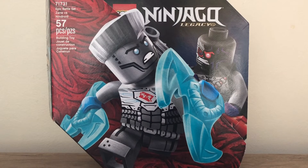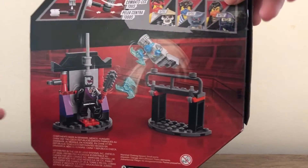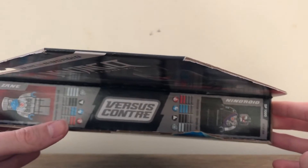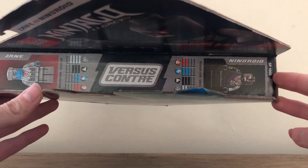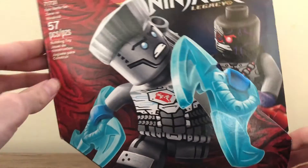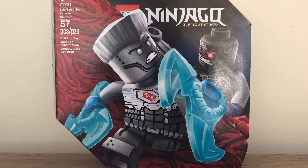Here is the box art of this set. I really like what they did having the two minifigures front and center, because that's really what you're buying these sets for. The Nindroid and Zane both look quite nice on it. On the side you have the weapons included in this set — it's nice to get multiples. You also have the other three sets shown, plus how to use the Spinjitzu piece. On the inner area there's a versus section — Zane is at 1100 while the Nindroid is at 1000, meaning Zane would likely win. Nice packaging overall.